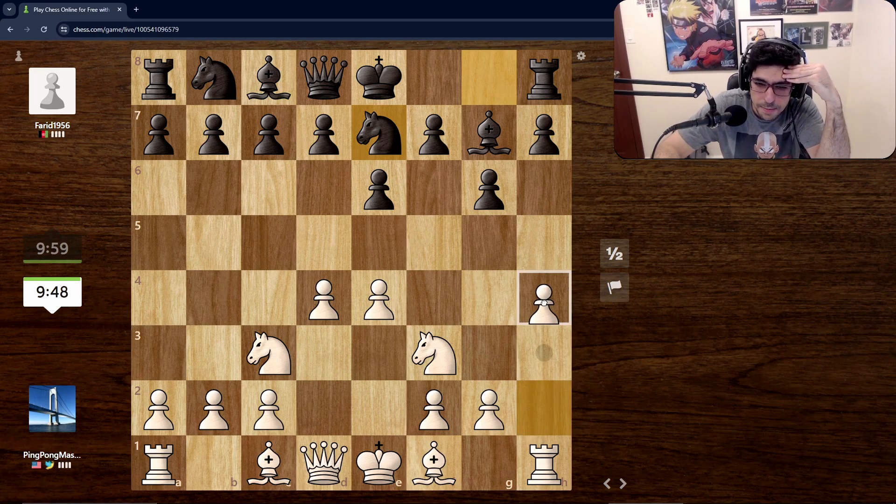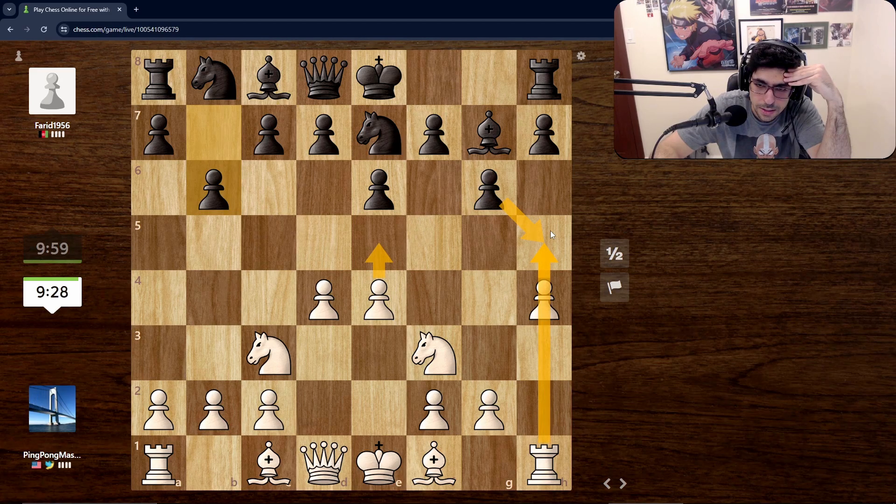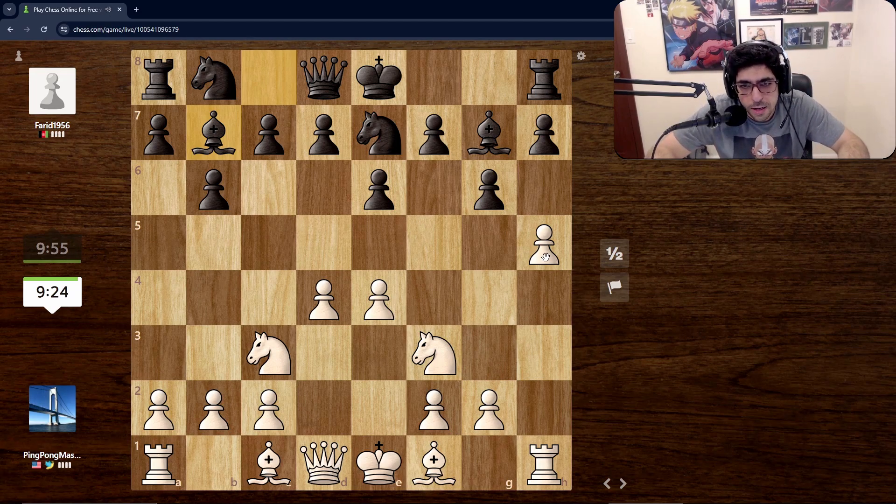I'm kind of tempted to already start attacking the knight — usually it comes out here too, which looks very funny. He wants the fianchetto there, in which case we might push here again. I'm tempted to come out here. We also have an opportunity of just coming here — we want to break.